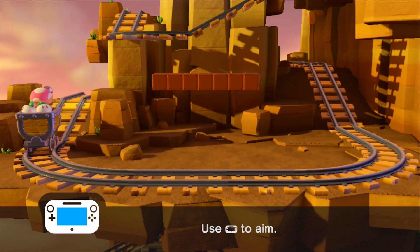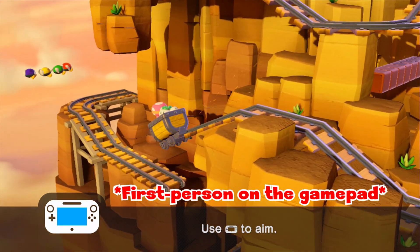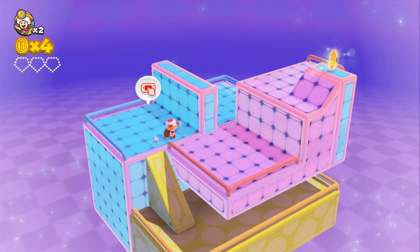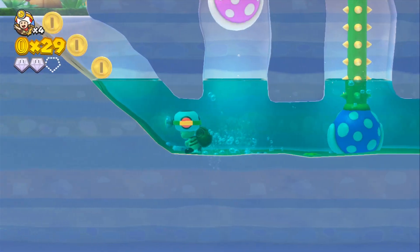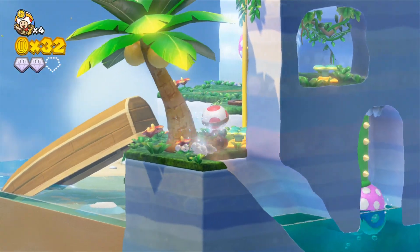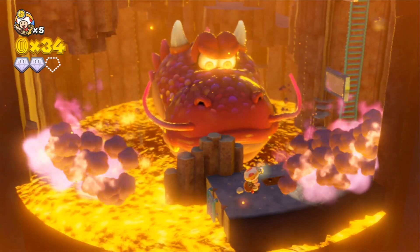Some levels change things up by allowing you to go into first-person mode and shoot turnips around the area. Just like Super Mario 3D World, some levels allow for the touch screen to be used, in the case of moving around platforms or spinning your finger around to have your character adjust valves. The music has that charming Mario feel to it, which although expected is still pleasant to hear.